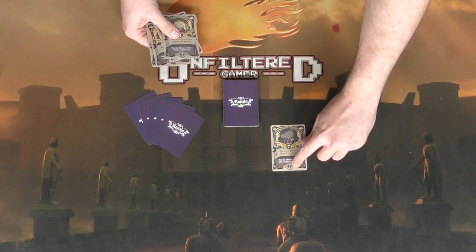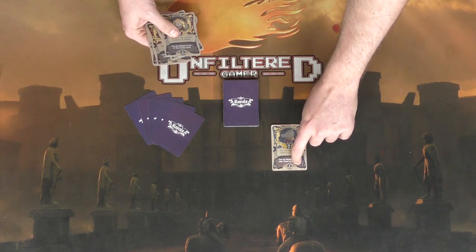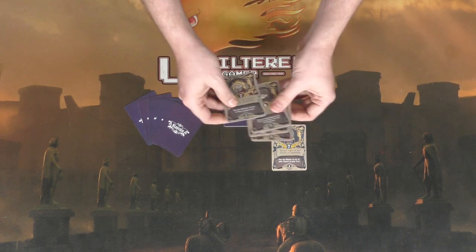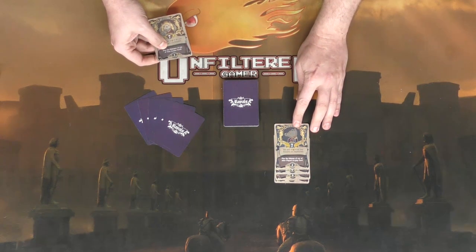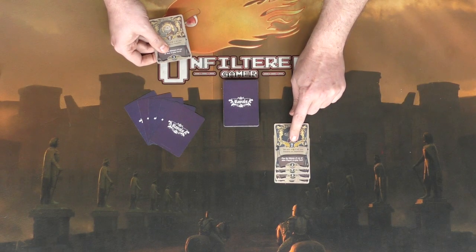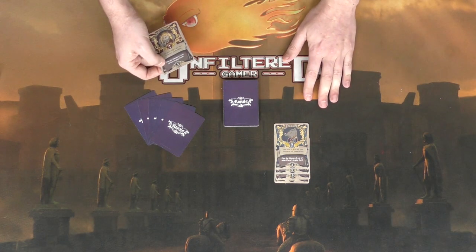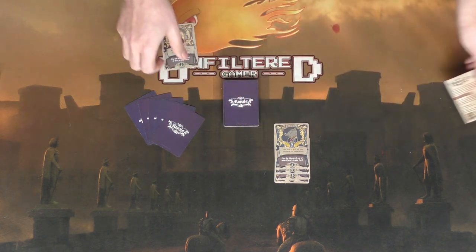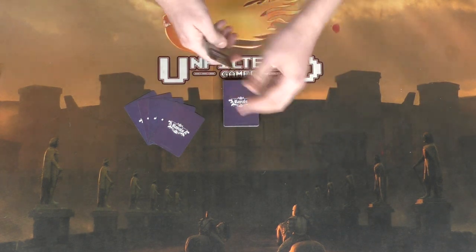When playing a card as a consort, there's a number at the bottom indicating the required followers or supporters placed under the card. You use cards from your hand as followers, placing them underneath. For example, the Duke is worth seven points and gives plus four points if all your consorts are imperialists. There are two types of cards: imperialists, which are blue, and royalists, which are red.